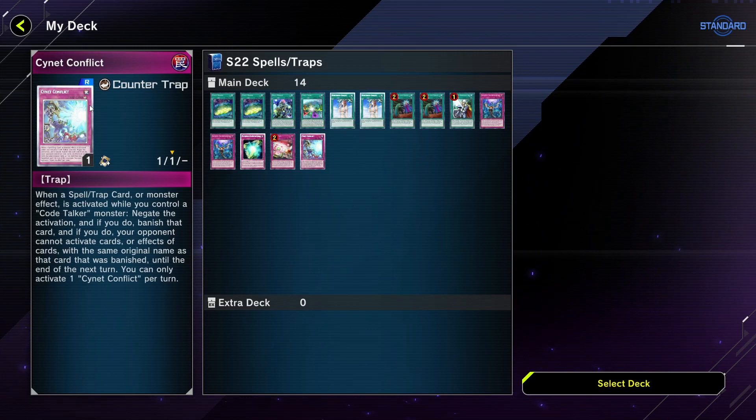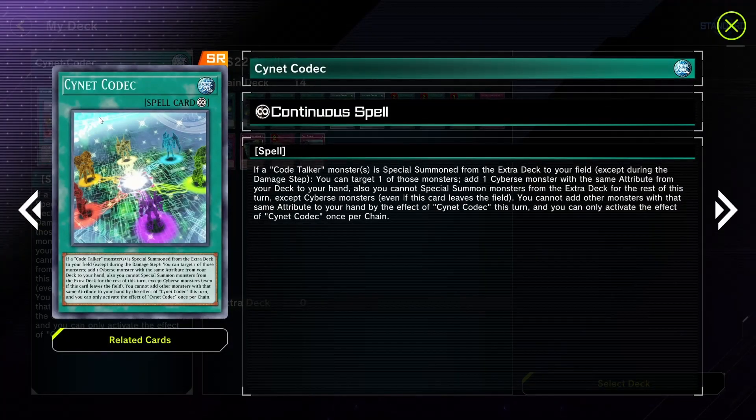Cynet Conflict is my favourite card of this deck, but I have to say this season Cynet Codec has definitely been my favourite. I keep trying to recraft it in Royal because I've really loved it.